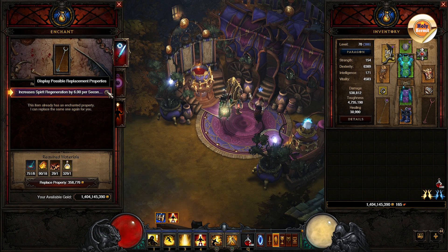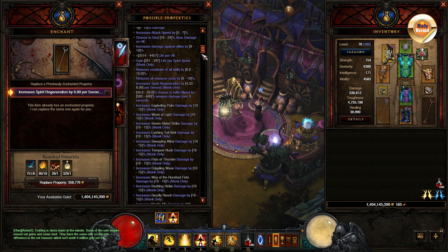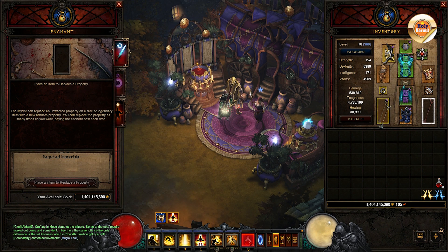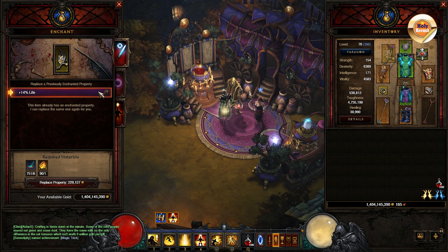The next piece of advice is regarding rerolling. Take extra care when trying to reroll a legendary — click on the question mark and look for the possible rolls it can have. Class specific items such as daibos for monks, bells for barbs, and off-hands for witch doctors and wizards are not always the best items to reroll if you have limited resources, as the number of possible rolls can easily exceed 20, and those can be hard odds to beat.